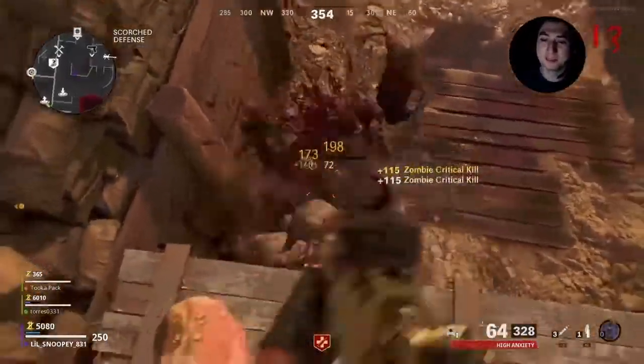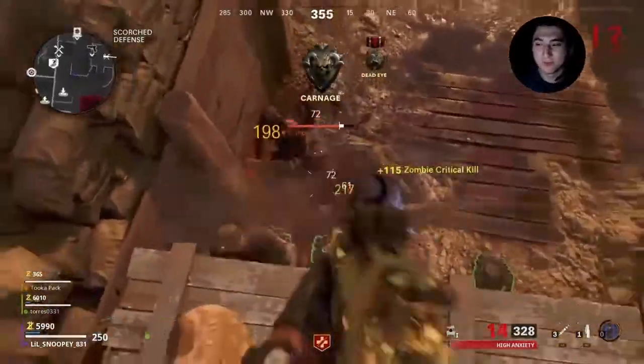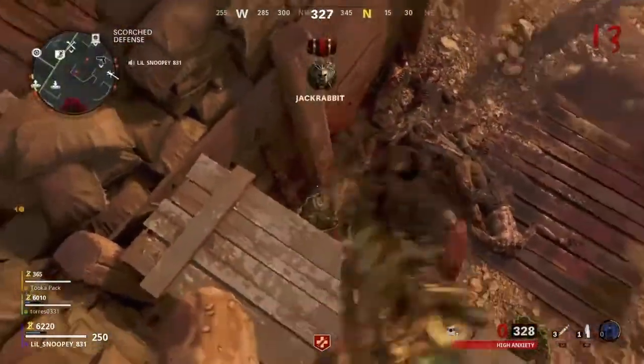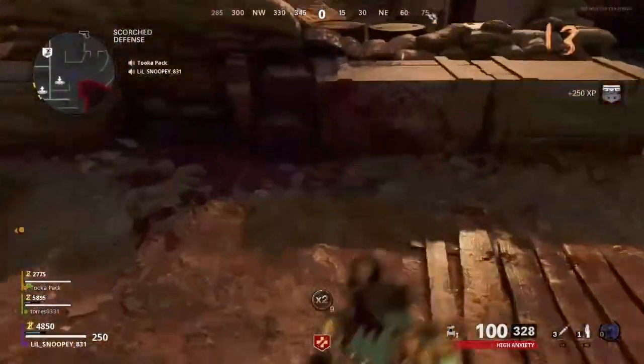How to do an easy power loop glitch in Firebase Z. Thanks for tuning in, it's your boy Little Snoopy, Little Skitty. So first off, you're going to have to turn on the power, then you're going to head on over to Scorch Defense.